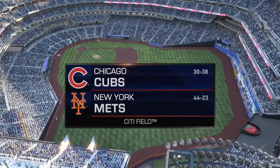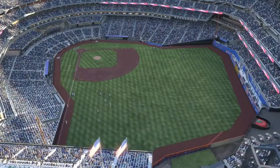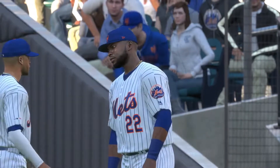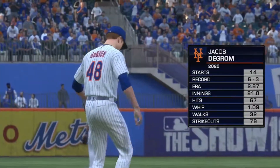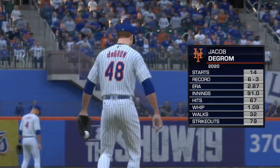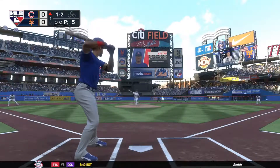Hey guys, Darth Prometheus here. We are back with another episode of our Chicago Cubs franchise, this time going against the Mets. We are under .500. This is going to be a difficult game against some of their star pitching, but their hitting is not all that great. We will see Jacob DeGrom — 6-3, 14 starts, 2.87 ERA. DeGrom is one of the best pitchers in the league and continues to still be.